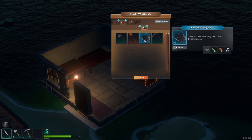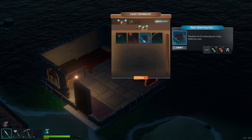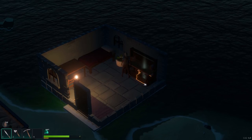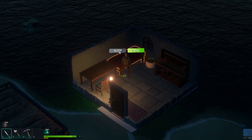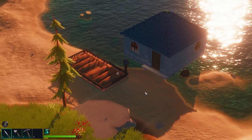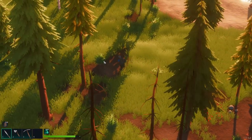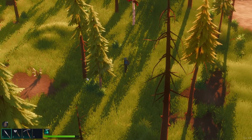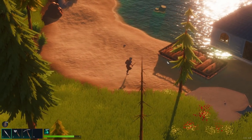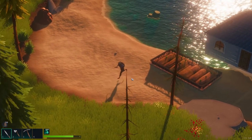And up here there are fancier tools and weapons and things - and a watering can! A basic watering can, standard can for watering your crops, holds two uses. Are we supposed to make one of those now? How do we make one of those? We need some wood and some iron shards. I am lacking for iron shards right now. Let's go to bed then, have a lovely sleep - I think it saves when we sleep. Lovely shiny day - how are the plants looking? Little seedlings.